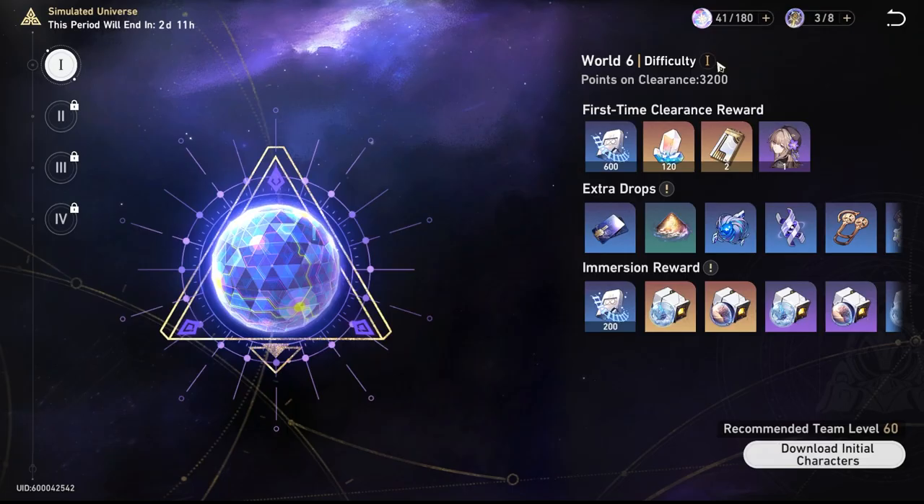When you get to selecting your world, you're going to click on the world you want to enter, whether you've cleared it before or it's your first time. At the very top, it's going to say 'points on clearance.' For example, world one says 800. So if you get halfway through the world and perish, you're going to get 400 points — and remember those are cumulative. So jumping right back in and completing it halfway is the same as running the same race halfway twice. You also see the first rewards clear, which if they have a check mark, you won't have access to those anymore.